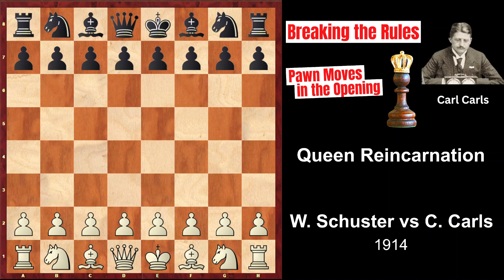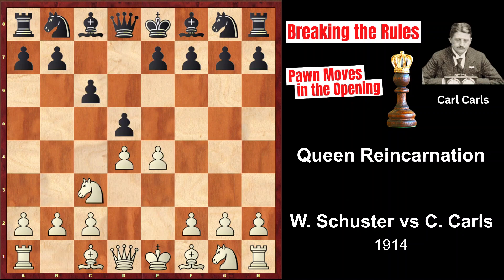In this game Black played the Caro-Kann defense. So e4, c6, d4, d5, Nc3, dxe4, Nf6, Ng3.